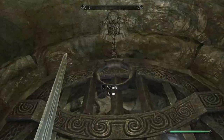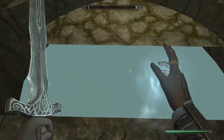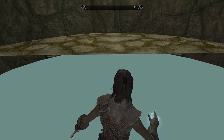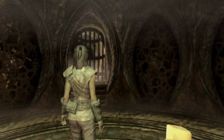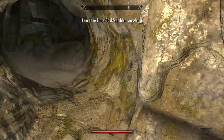Then follow the intended path until you get back to the main chamber. Upon inspecting the Wardwall, you'll notice a gaping hole beneath it. Jumping straight in will lead you to the Black Book Room where you can grab filament and filigree. Once you exit Apocrypha, go to the gate opposite the lectern and activate the chain from outside.